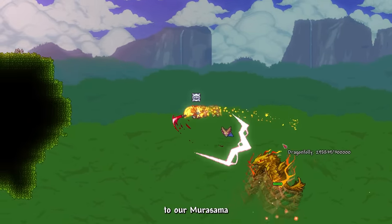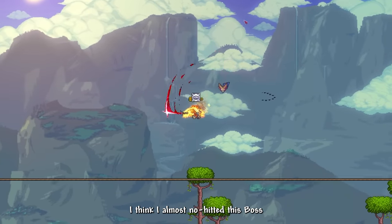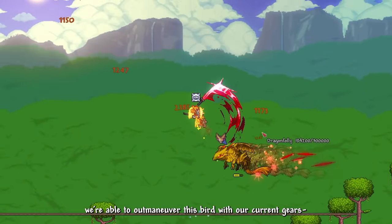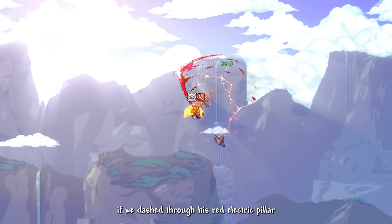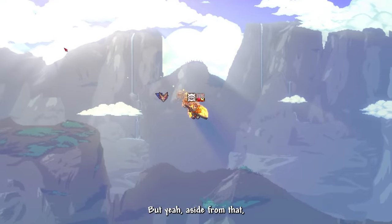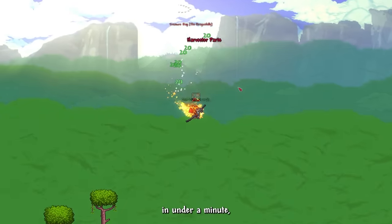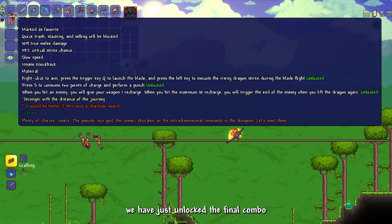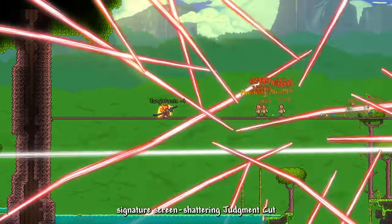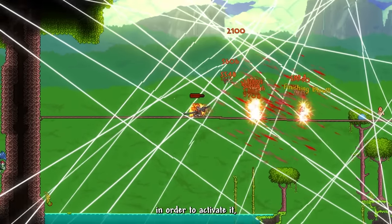The Bumble Burp fight was extremely easy — I almost no-hit it. We outmaneuvered the bird with our gear, though I didn't expect that dashing through its Red Electric Pillars would deal damage. Aside from that, we styled on the bird and the fight was over in under a minute. We've just unlocked the final combo for Murasama: Vergil's signature screen-shattering Judgment Cut. While it's extremely powerful, we need to perform 10 Rising Dragon Slashes to activate it — perfectly balanced.